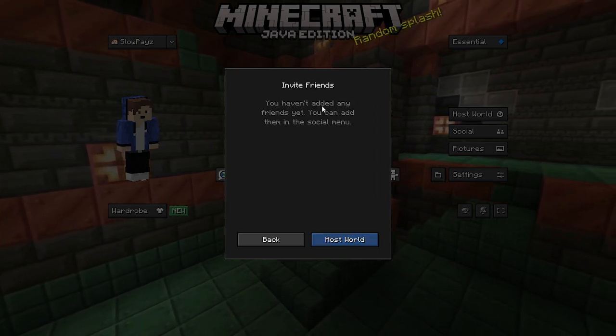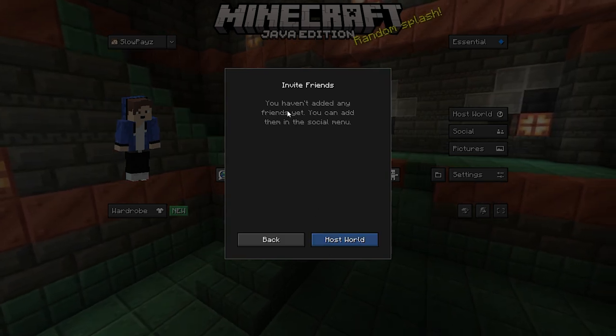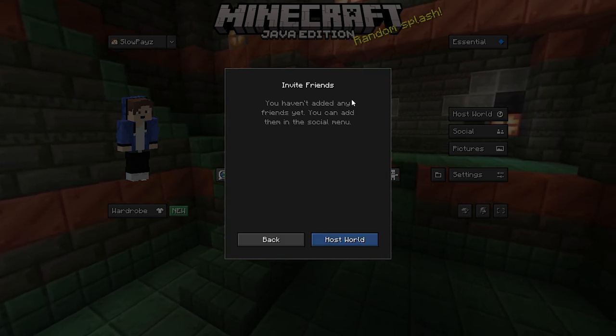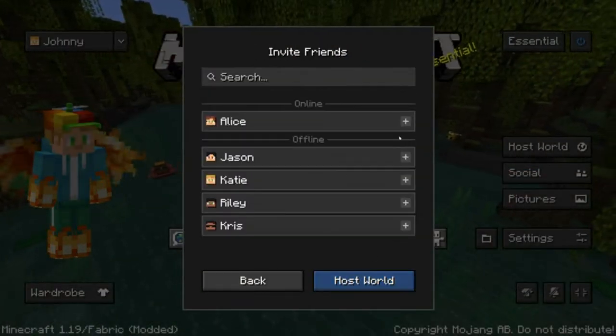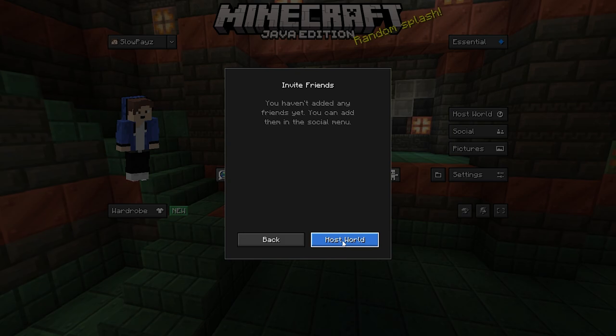Now you can invite friends. If you have friends listed here, you can simply invite them, which is very easy. I'll show a short clip on screen of how to invite them. Then click Host World.